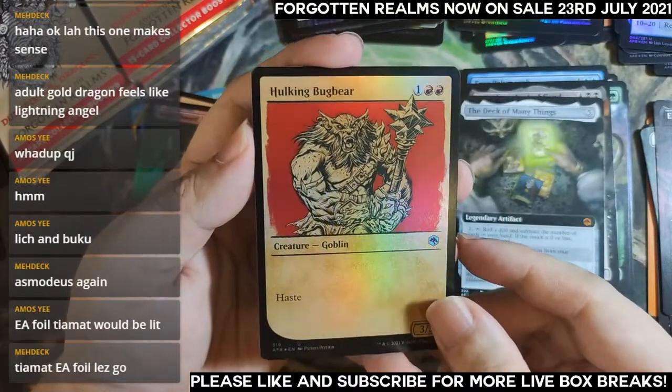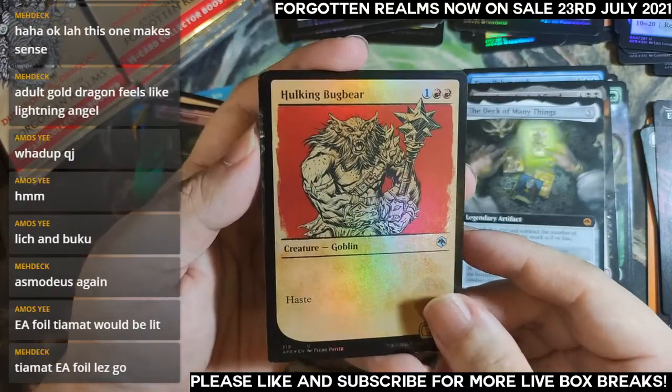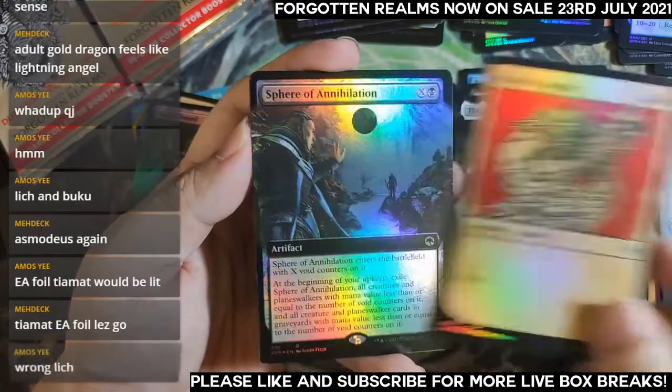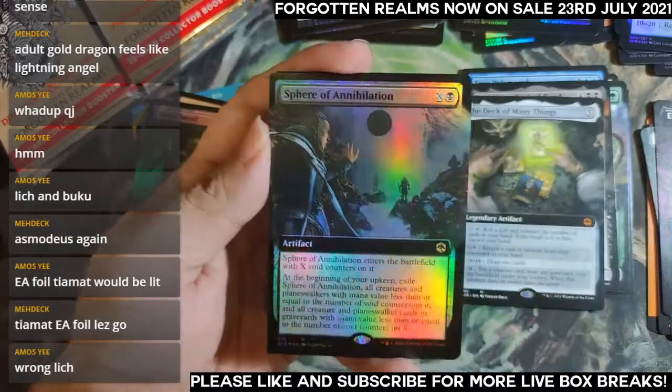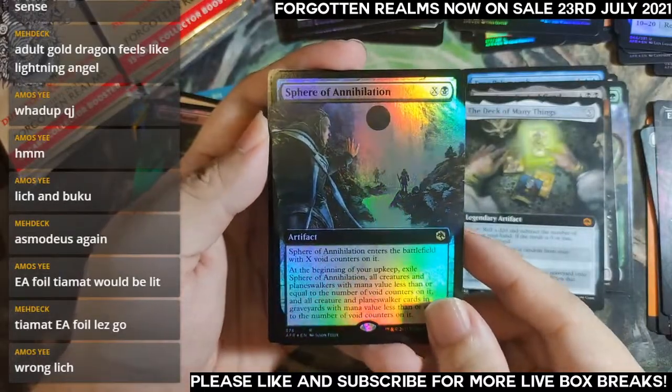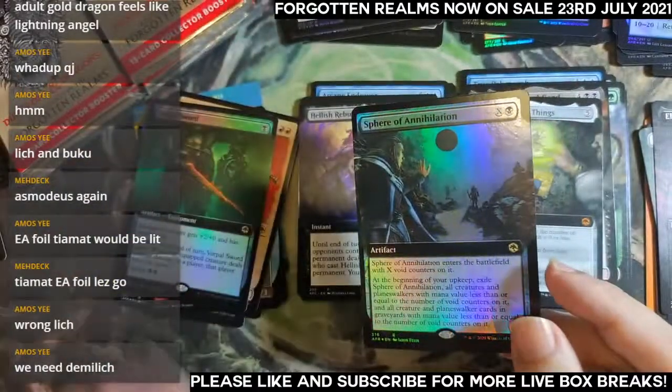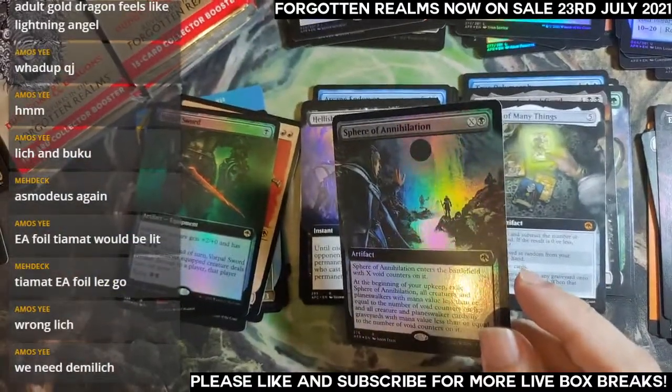Hawkmoon Bog Bear — it's uncommon showcase. Come on Tiamat. Nope, it's not a Tiamat — it is a Dracolich. Wrong lich — we are looking for the Demi-Lich.